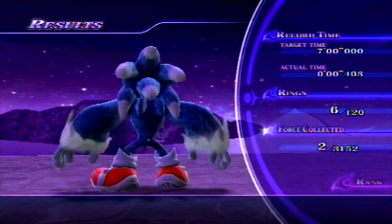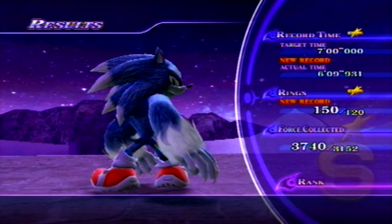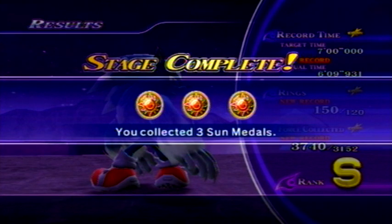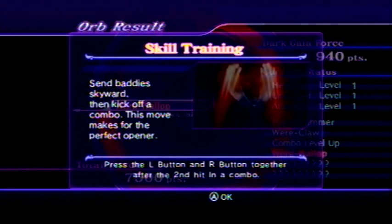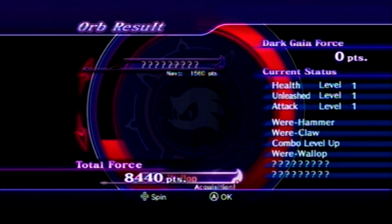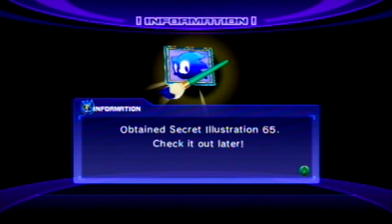Stage clear! S rank — that's right, S rank! Stage complete. Let's see what we get. I think we get a new move here. Yes — Skill Training: 'Sin Baddies Skyward.' It lets you launch an enemy up off a combo so it shoots him high and then you can jump in the air and smack him down. That's a nice effect. And we got Secret Illustration 26 and 65 and some other stuff I'll show off later.